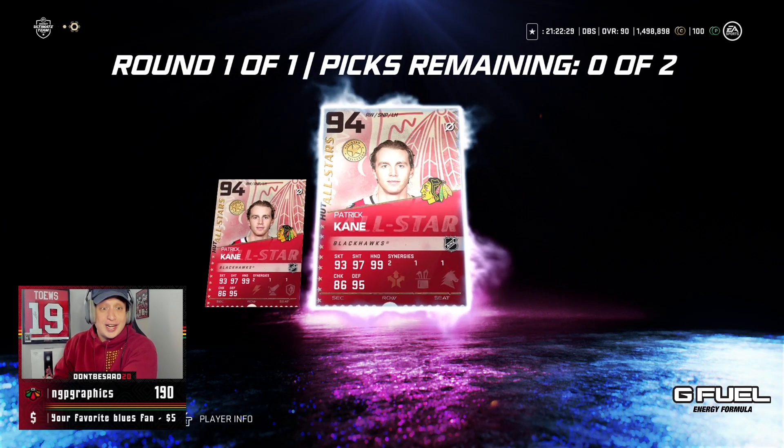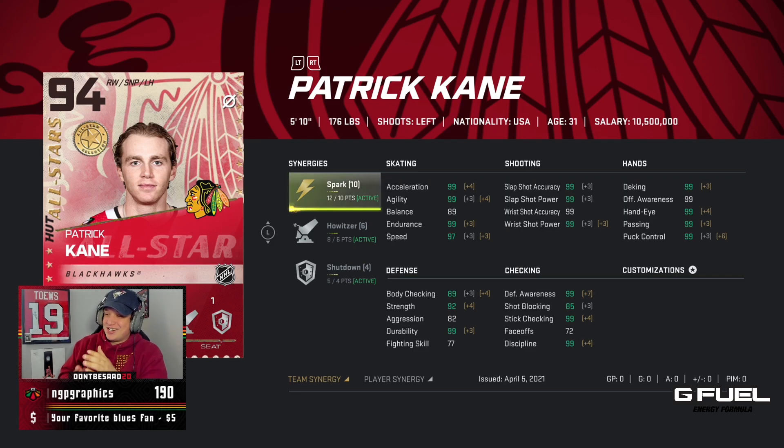The card art is sick — it looks like a ticket. Adding Kane into this team: 97 speed, 99 Excel, basically maxed out all offensive stats outside of balance, which hey, we can just switch to the other one. Either way, I'm very, very excited to try him out, and we have the other one to try out as well.